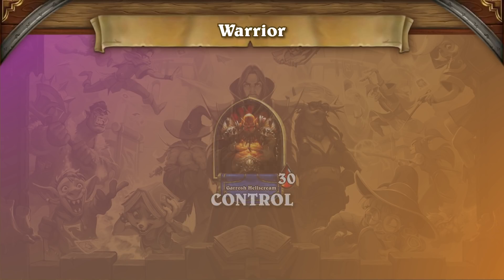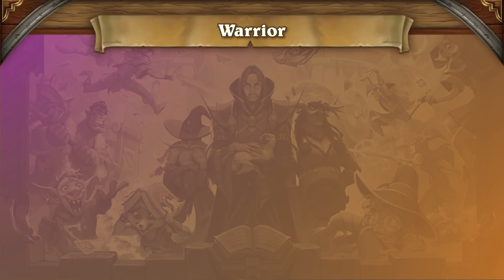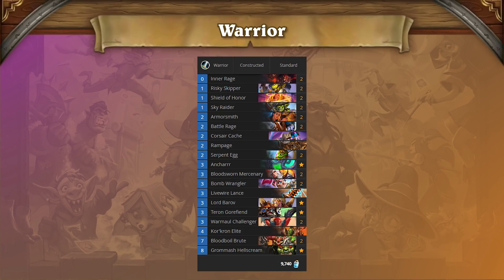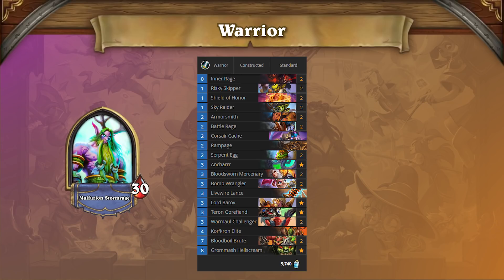There has been some experimentation done with Control Warrior, Pirate Warrior, and even some weird big warrior lists, but Tempo Warrior is still far and away the best warrior deck. The most powerful list has remained a pretty standard build of Egg Warrior, with the new cards Shield of Honor and Lord Barov around to supplement it. Tempo Warrior does have some problems against the new Druid archetypes, but it remains a menace to virtually every other deck on the ladder.